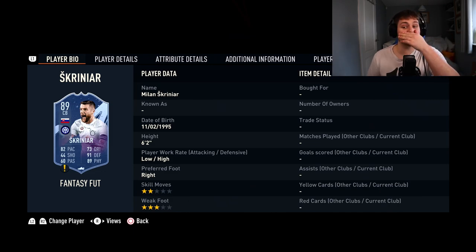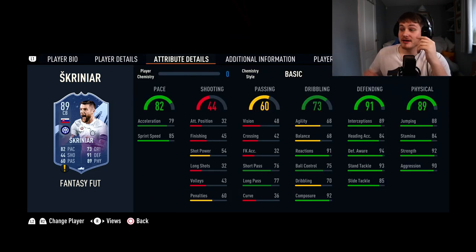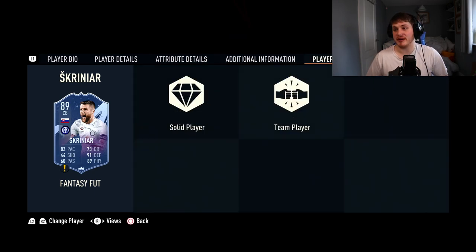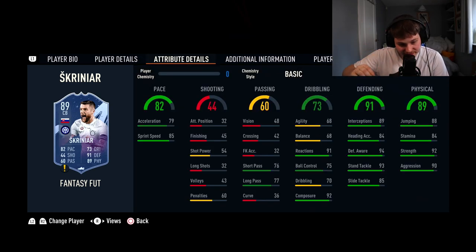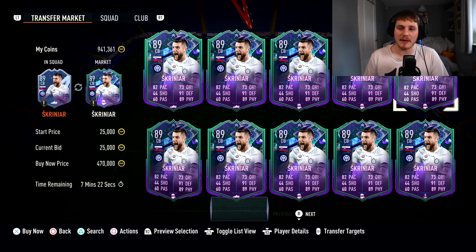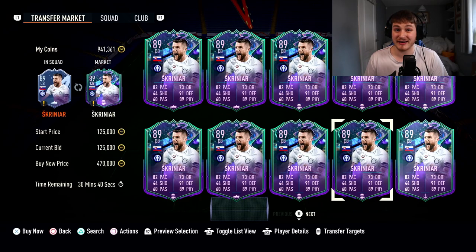Next, we've got Milan Skriniar, who's 6'2", low-high. This card is unreal. 92 Strength, 90 Aggression, 88 Jumping — he's a class defender in real life so definitely expect upgrades. You could be looking at a 94-rated card, no joke. 89 Interceptions, 94 Defensive Awareness, 93 Stand Tackle. 92 Composure and 91 Reactions — absolutely vital for a centre-back. 76 Short Pass, alright. 82 Pace is wonderful. He's pretty hard to link — Slovakia, though Inter Milan has some decent links. He's an absolute beast at about 130,000 coins.